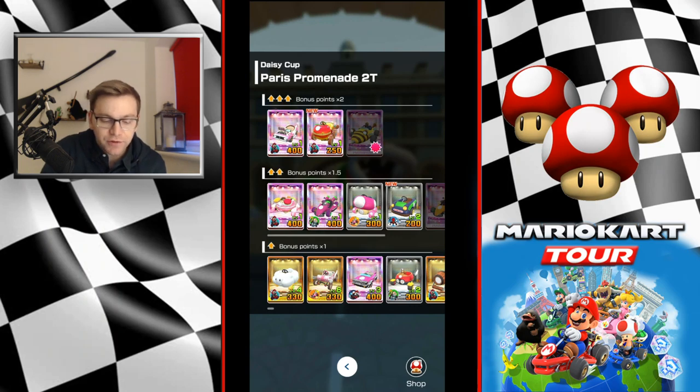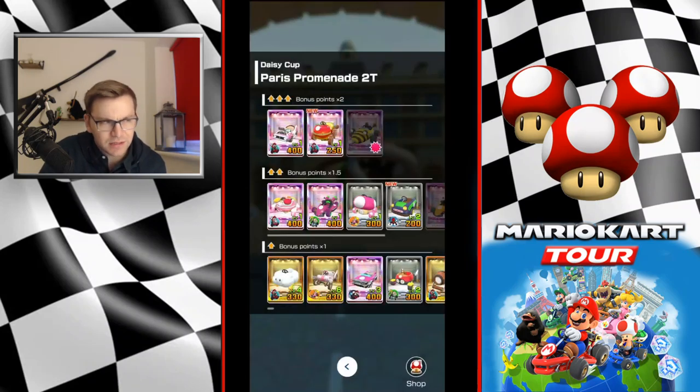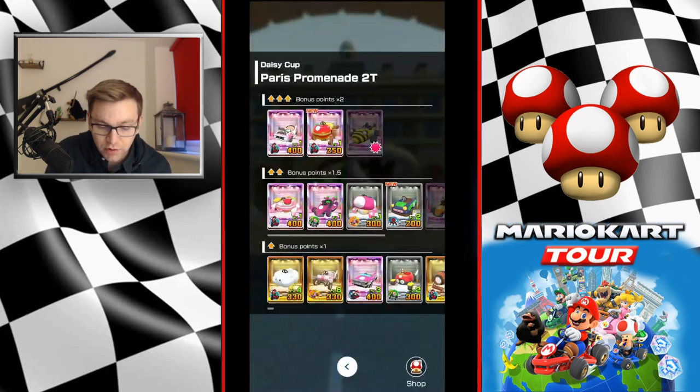So for kart and glider, we have three different high-end karts — hopefully you'll have one of each. If you've got Bumble V, that will be one, with probably the worst special skill being dash panel plus. Not many dash panels in this track, if any. The other karts have jump boost plus, and there are plenty of jumps within this track, so I recommend going in with one of them if you have the choice.